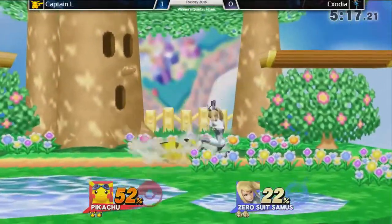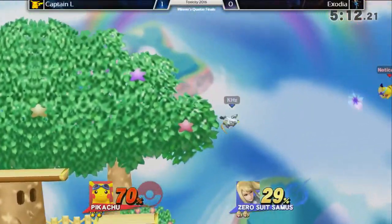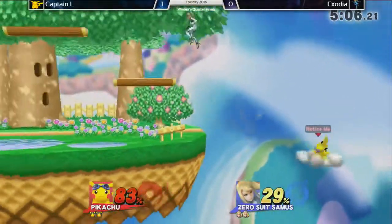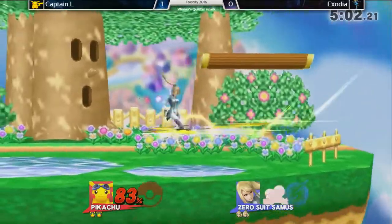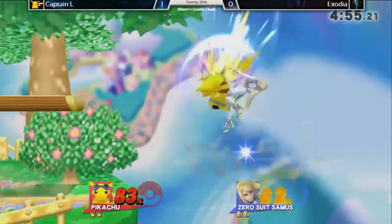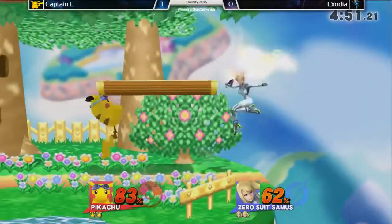That was interesting — he used the disjointed hitbox of Zero Suit's up-air to trade with Pikachu's Thunderjolt and not take damage on it, just having a hitbox out. Really cool. Back throw down-B never works. That was a juicy ledge cancel. Cabnail with his ledge pressure right now — oh, he almost gets that read but was facing the wrong way.